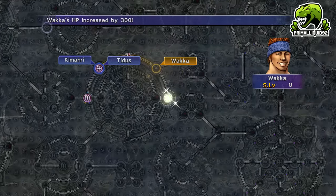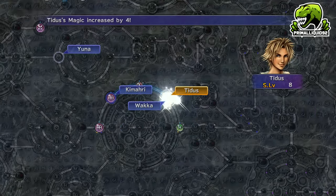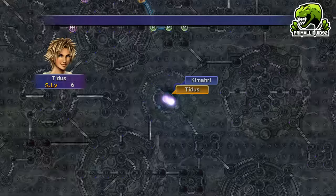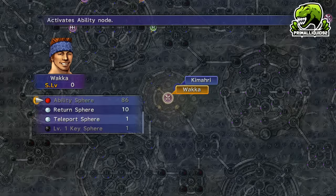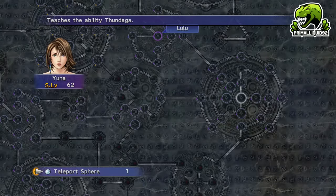Use Return Spheres to take Kimari back to the Level 2 node next to Steal and Use, because we're going to send him down to unlock Holy at Macalania. From next to the Level 2 lock node, he needs 38 levels to reach Holy, so keep that in mind.